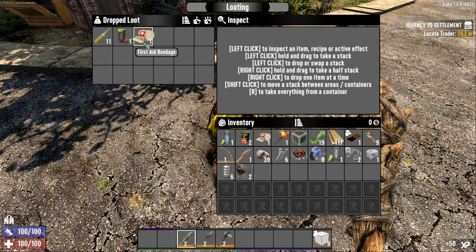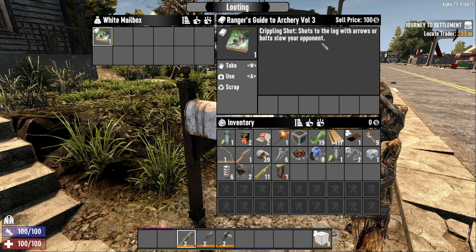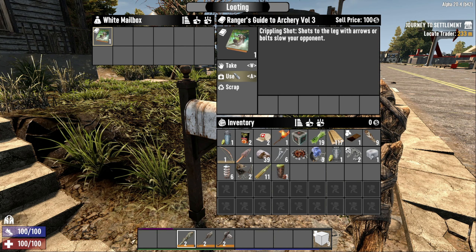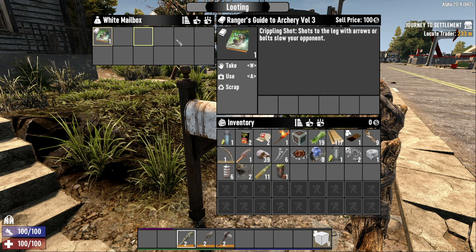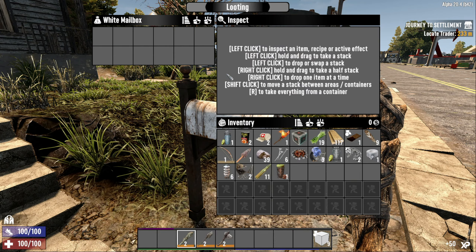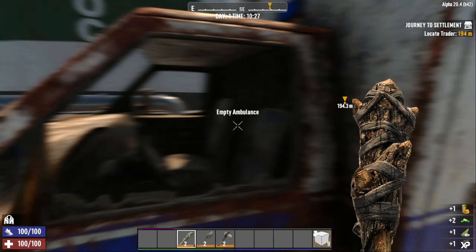We've also got some drink, ammo, and a first aid kit — pretty cool. Loot any mailboxes too; you can get skill books and they're worth getting, especially archery ones like crippling shots to the leg with arrows or bolts. If the book icon is closed, it means you haven't learned it yet — once you use it, it shows as open if you find another copy.